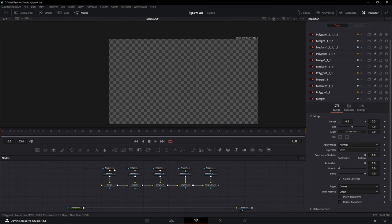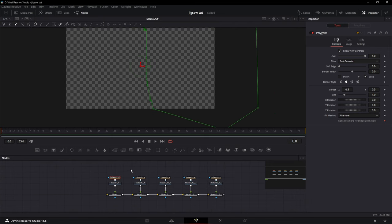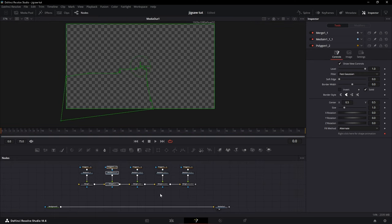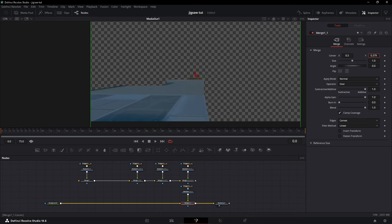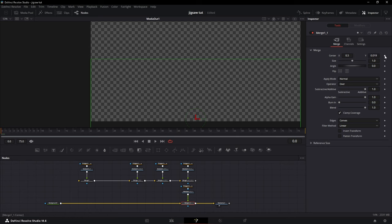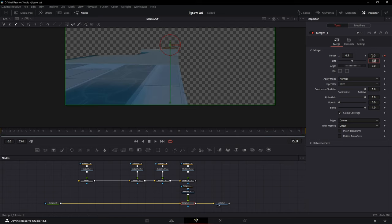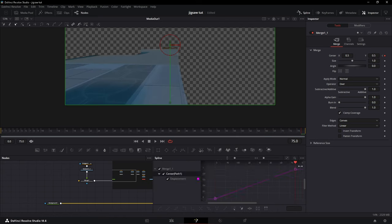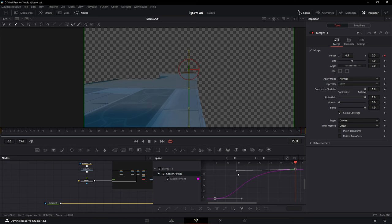Highlight all of them, hold Shift, and drag them up so it's transparent. Now I like to order them. Let's say I want the floor to come up first — hold Shift, drag it out of its place, and put it at the front. Drag it down until you can't see it, keyframe at the beginning, then go to the end of the clip and set it to 0.5 — that's the original placement. Open Spline and do a fast-slow graph.